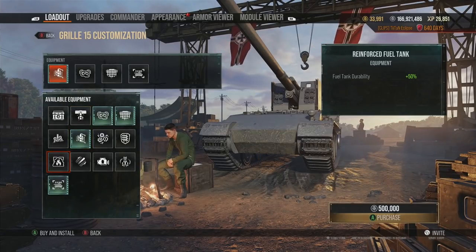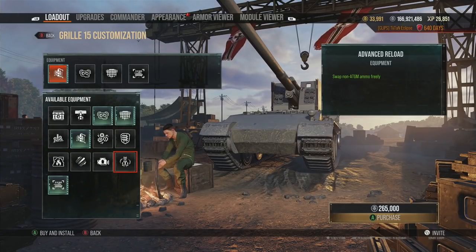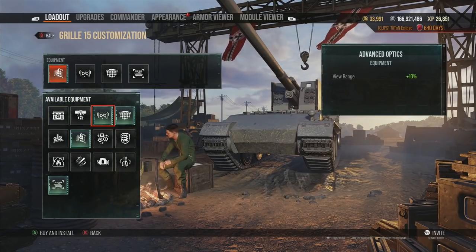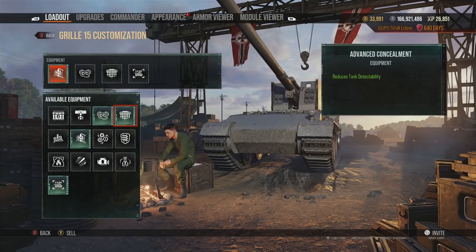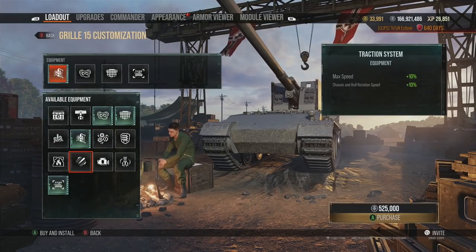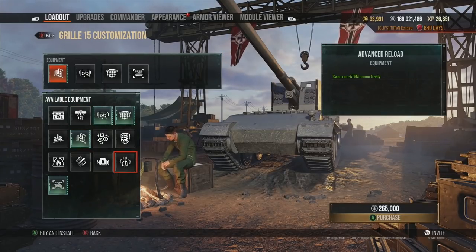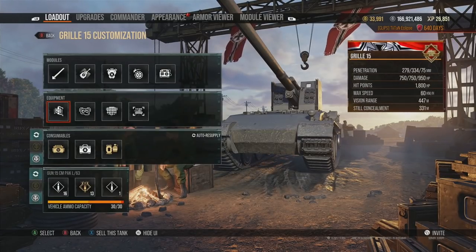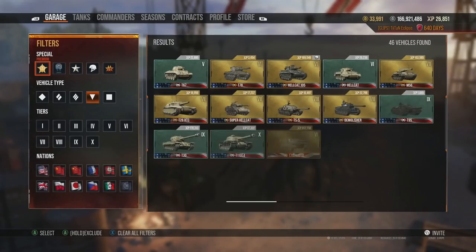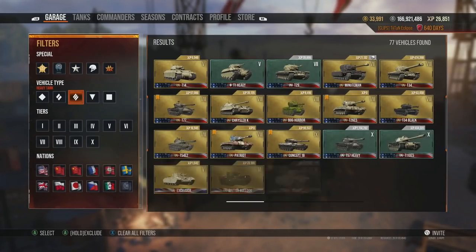Advanced Reload is very novel and niche — we'll talk about that later. Ultimately, the key equipment you want for tank destroyers is: Advanced Optics, Advanced Concealment, Advanced Loader, Improved Ventilation if possible, Traction System or Advanced Powertrain maybe, Spool Liner situationally, and Advanced Reload depending on the tank.